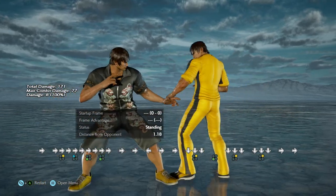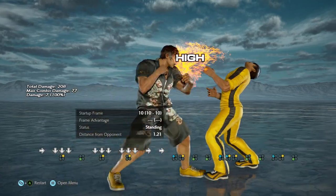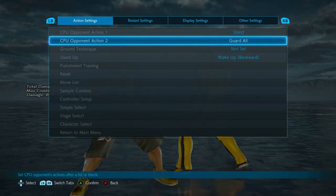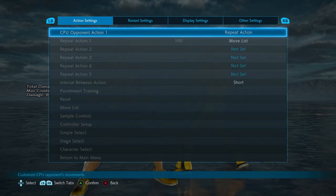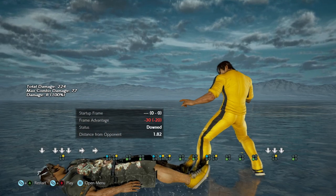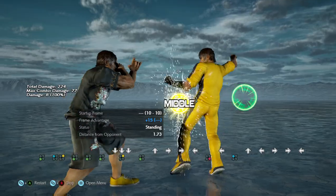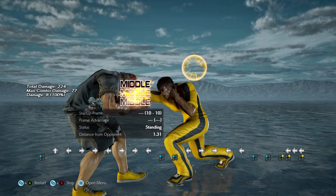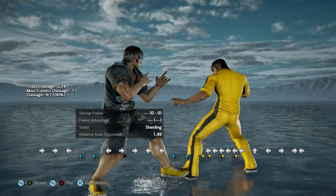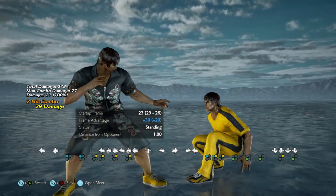How do we set this up? You do something safe that looks like they should be able to punish it, or they think it's their turn. Say they jab — well, you high crush it, right? You're crouching. The classic Law thing is you do 1,2,3, and then they try to jab check you after this. But it's not punishable — it's minus 6, so it's completely safe. Then you do down 2,3 to catch their jab retaliation. So we'll have the other Law do 1,2,3 and then down 2,3 — super classic. I jab and get counter hit launched.